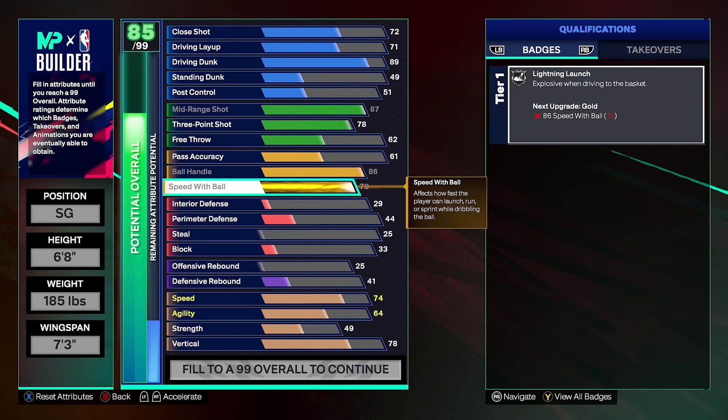A lot of y'all were commenting on my last video trying to correct me saying I could not get hall of fame lightning launch on my six foot six. So let me explain what the max plus one badge is. Basically, whenever you max out a badge — for example, silver lightning launch — you get silver lightning launch off rip because I'm rebirthing and when you rebirth you get silver badges off rip. So I'm automatically going to use my max plus one badge perk to raise silver lightning launch to gold lightning launch. Max plus one ignores the max attribute ratings in the builder — it doesn't matter what ratings you have. I could have a 75 speed with ball and still get gold lightning launch because that's how the badge perk works.